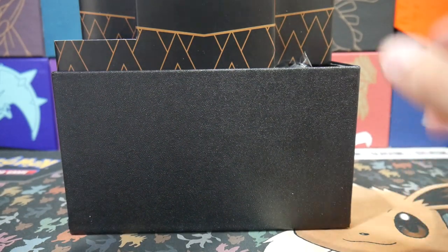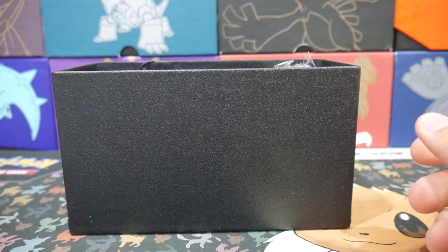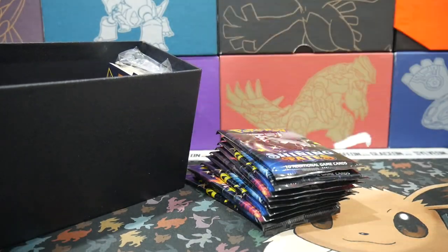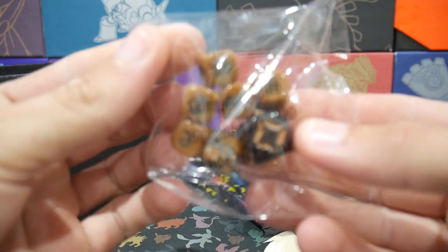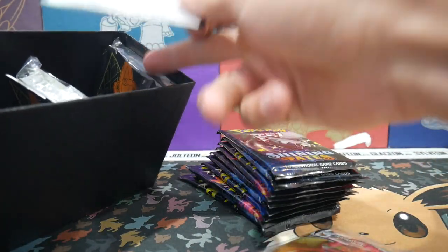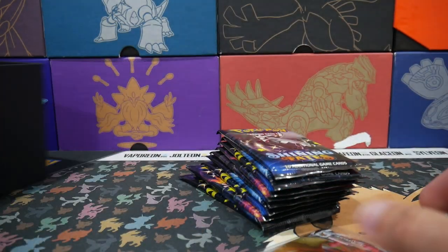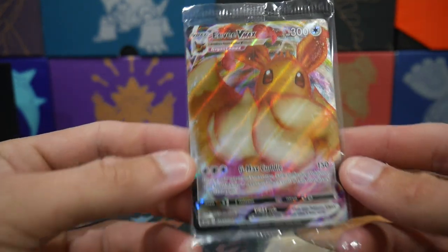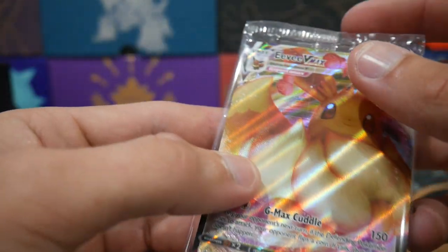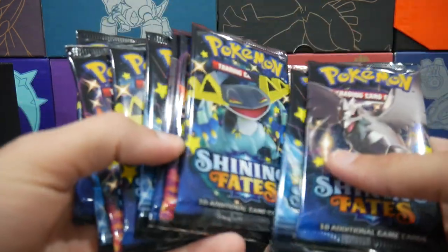Such a cool set. I got three of these but I don't really want to open up all three — I do want to keep some sealed. Brody's got some at home as well and he's going to be opening up some soon, so go check him out. We have 10 packs in here, some damage stuff, the new dice, the deck dividers — I forgot these ones come with that. We got the sleeves right there, and I forgot it came with the Eevee VMAX inside. Check that one out — Eevee VMAX, very, very cool.